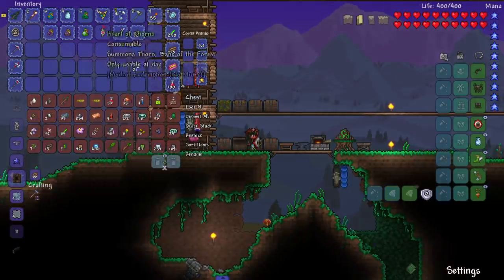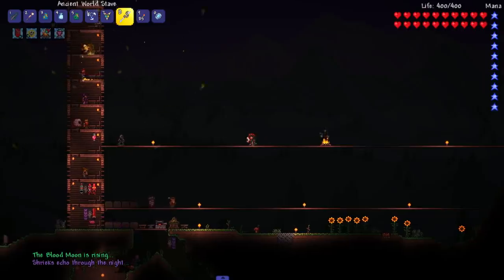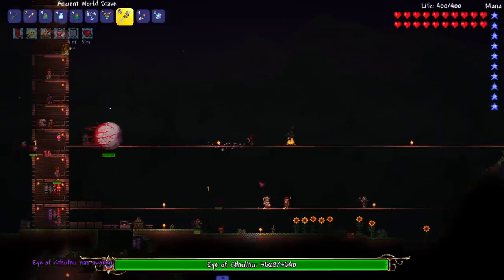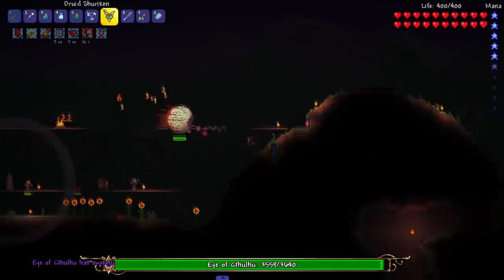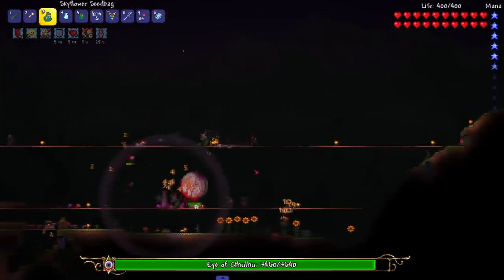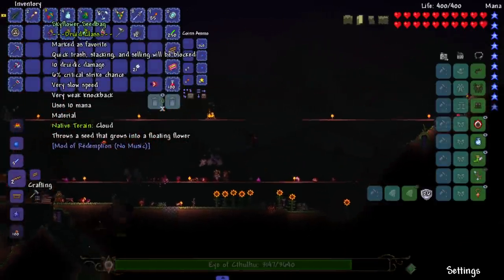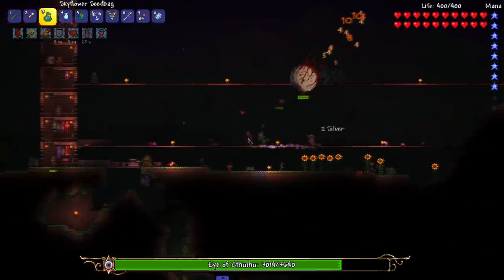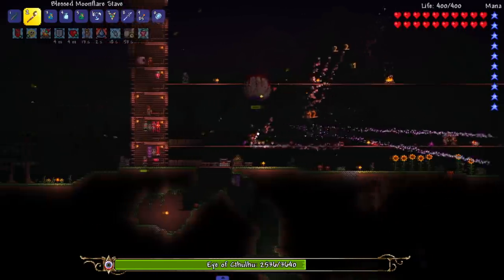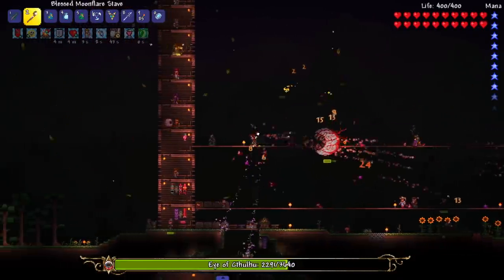I guess it's time to put our new weapons in action against the Eye of Cthulhu. 'Shrieks echo through the night' — what the hell does that mean? I don't know. I'm here to fight the Eye of Cthulhu. Let's hope these items are good. Let's summon in our sky flower and see it put some work in. Some people have told me the native terrain makes the seed bag stronger — I have no idea, probably does, but carrying around native terrain for everything doesn't seem fun.